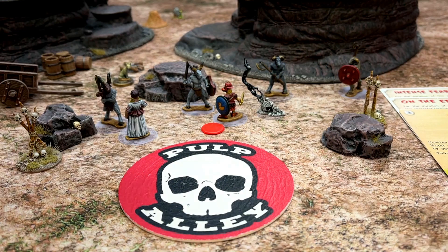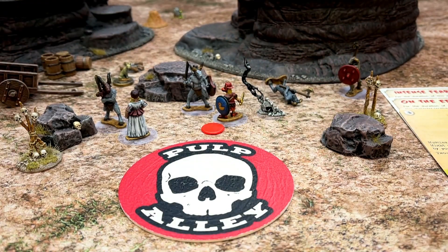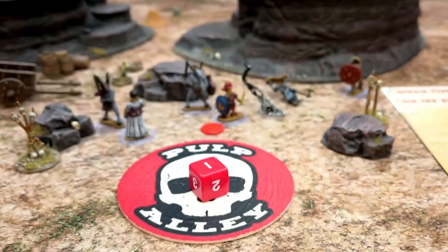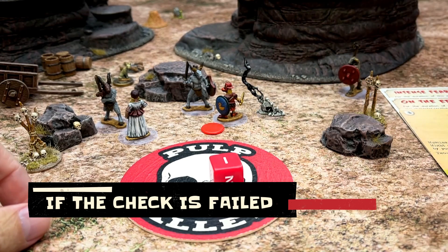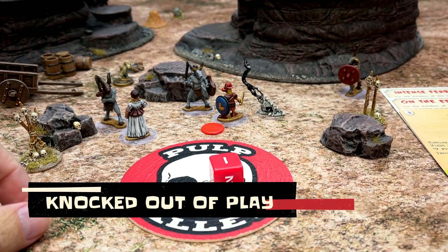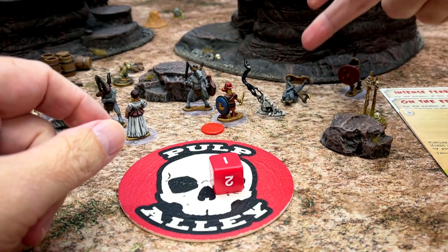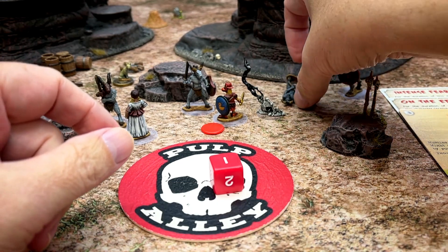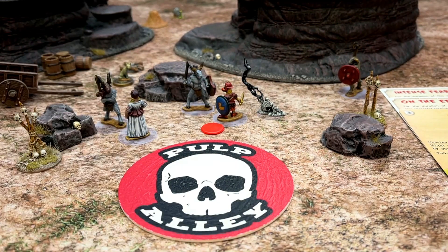If a character is down and they fail their recovery check, they are removed from play. That is how a character gets removed from play — if a character is down and you fail to recover, that character is removed from play.